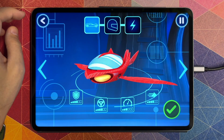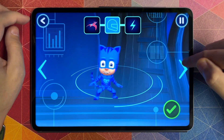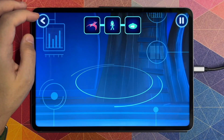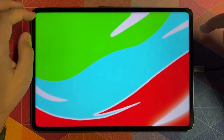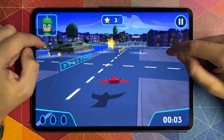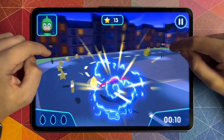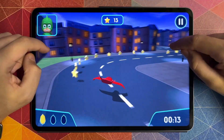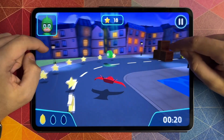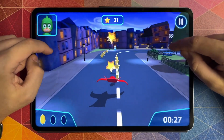Before we can try out our track, we need to choose a vehicle! Great — pick a driver! Awesome — pick a power-up! Now let's go for a drive! Time to try out your track! Go! Great driving! Awesome steering! You collected a mission target! Great driving! PJ Power-Up! Awesome steering!